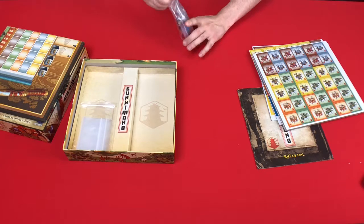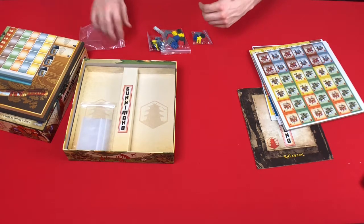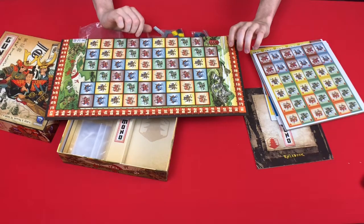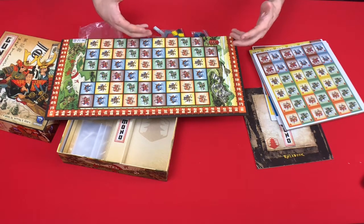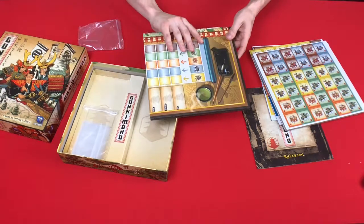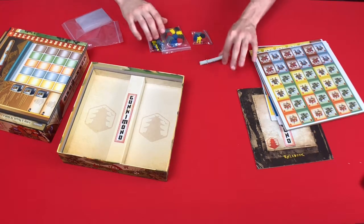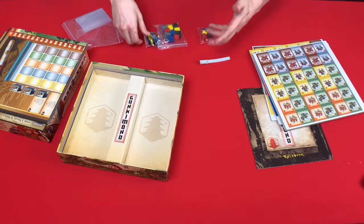The graphic design doesn't really grab me. When you look at the board, it doesn't look like, oh, that's the kind of game that I want to play — me personally. It looks a little abstract. I like the theme; I love Japanese culture. I've been to Japan before, absolutely loved it. I speak a little Japanese. So I love the theme, but the graphic design doesn't necessarily reach out and grab me.